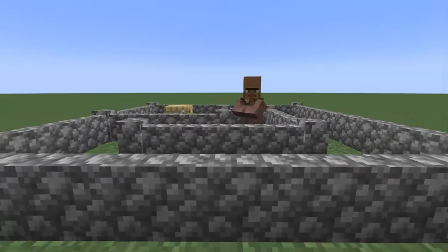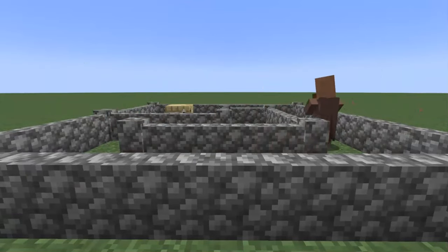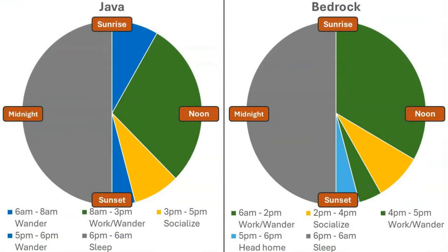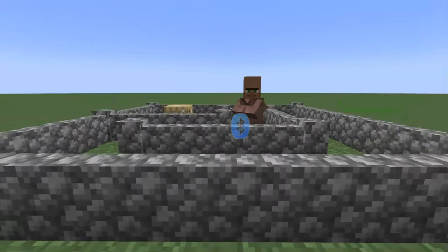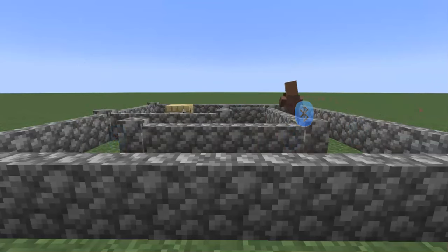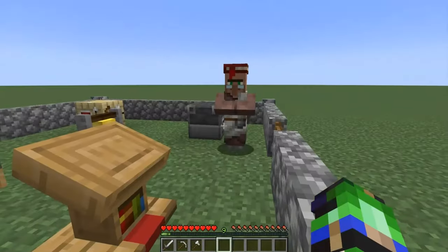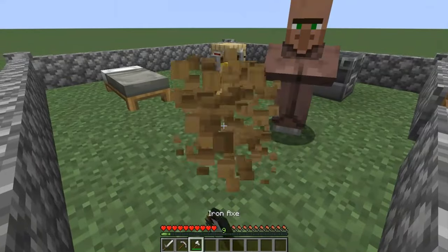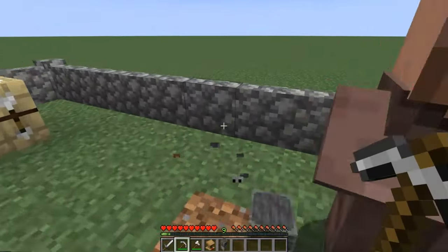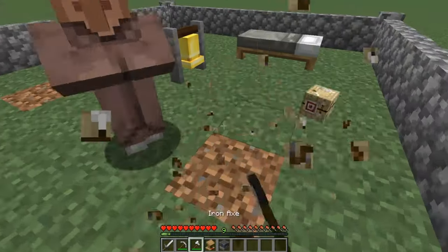To gain a profession, an adult villager who's not a nitwit must be able to pathfind to a workstation or job block that hasn't already been claimed. This process happens during a villager's wander phase. One way to think of this is that it's similar to Bluetooth pairing — this pairing is not complete until they can physically reach the block itself and stand next to it.